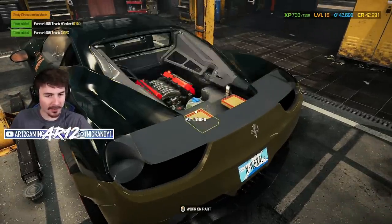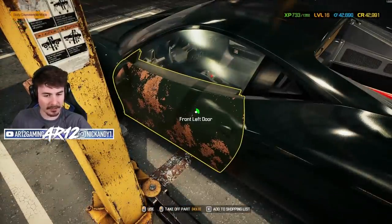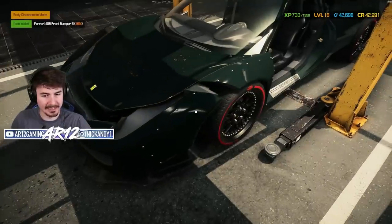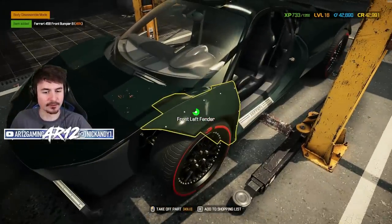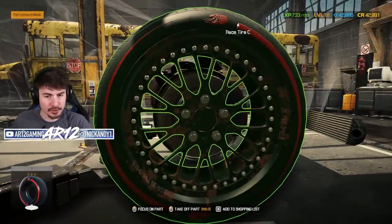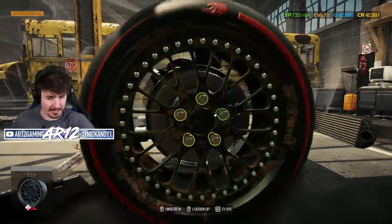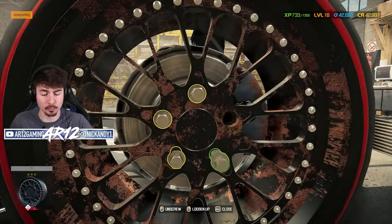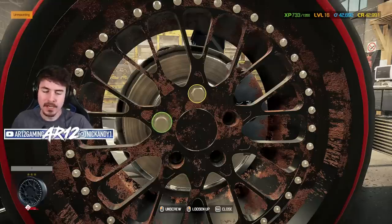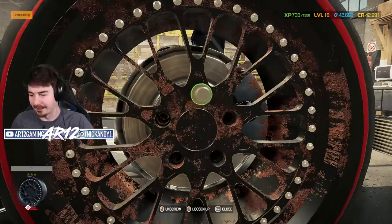Rear wing, you gotta go. Trunk, you gotta go. The door — that's gross. Front bumper, see you later sunshine. Can I take off these fenders? Yes I can. These wheels are actually really sick. I had no idea we could get tire letters on our vehicles in this game. We're gonna have to look into that when we start rebuilding this Ferrari. But for now, all of this stuff has gotta go.